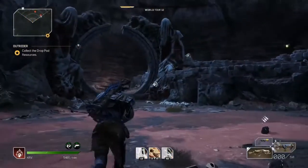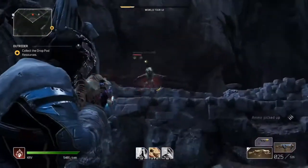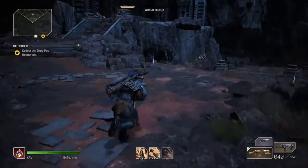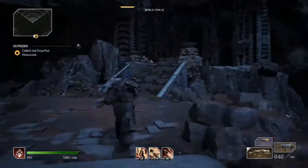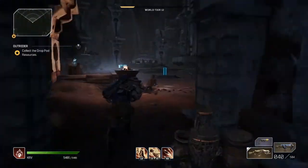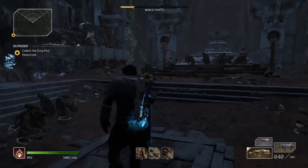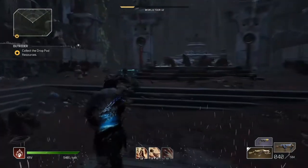Once the last enemies are dead, instead of going straight, take a right and go up these stairs. Make your way over the stairs, then take a left into this building. There's another key in here, and also a chest you can open — you might get something decent or an epic out of it. There's also some resources you can harvest here.